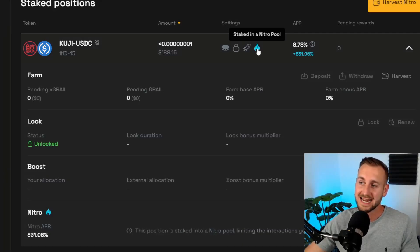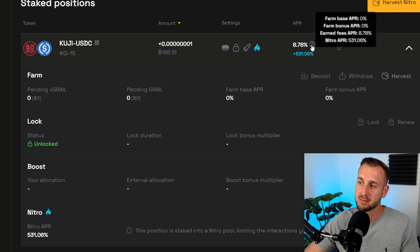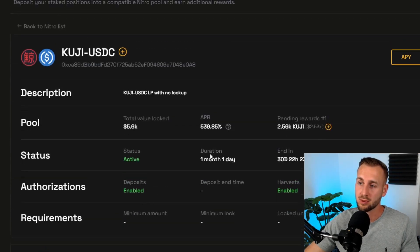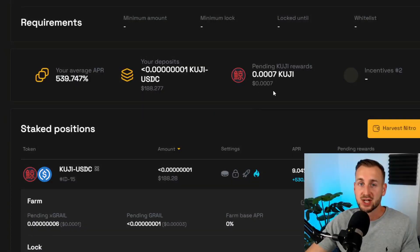The icon has now turned blue — staked in a Nitro pool at 531% APR, entirely driven by the Kuji rewards. Those rates will certainly drop as more people enter the pool, since it's only been live for a few hours. But it'll be interesting to see how much I earn on this small position, with a share of those Kuji rewards plus Grail incentives on top. You can already see rewards slowly ticking in — once they build up, click 'harvest nitro' to collect them.